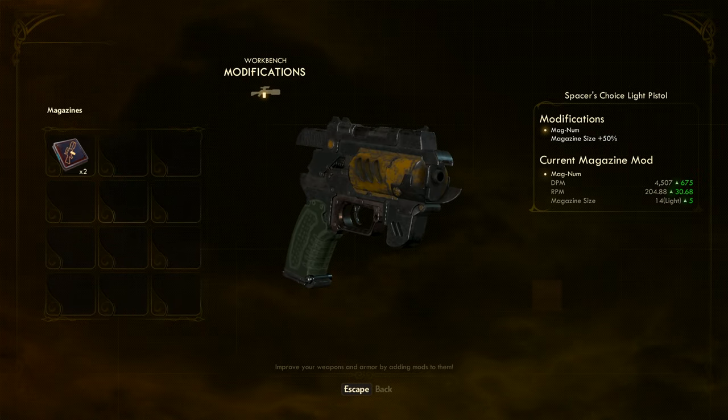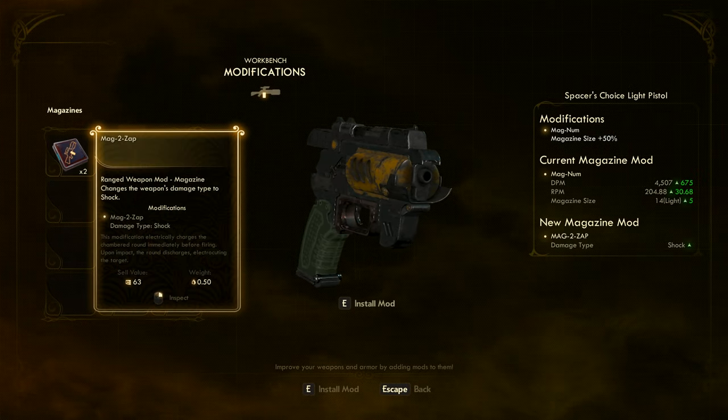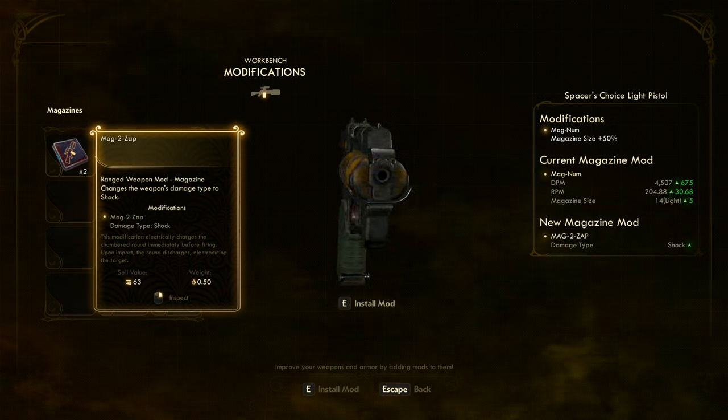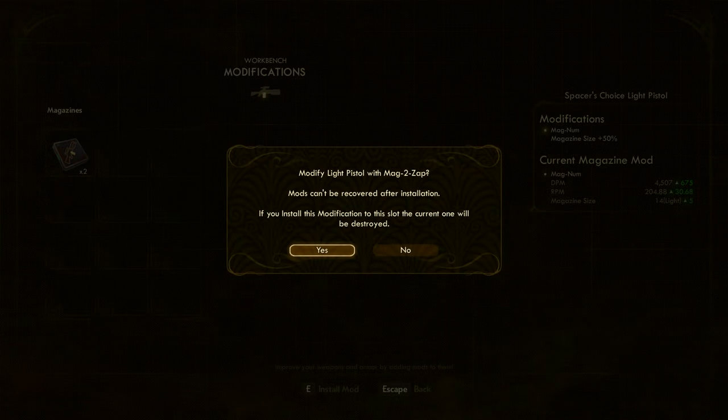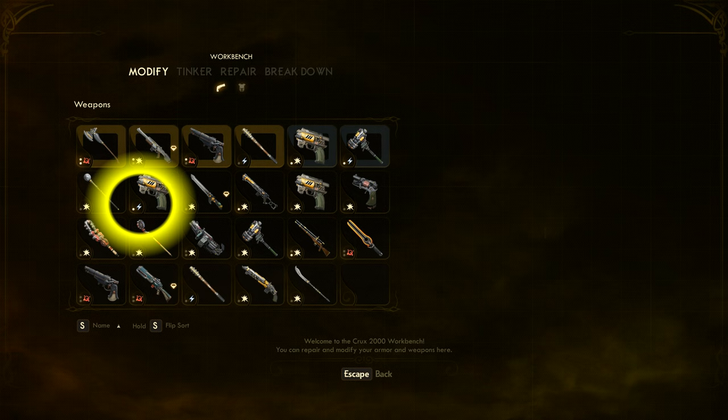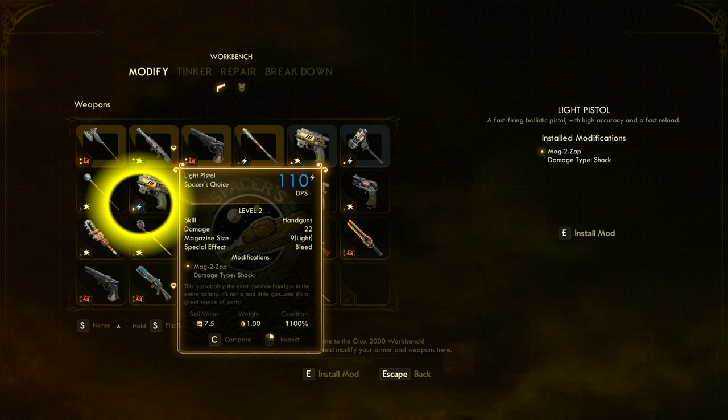We press E to modify. We see that we have a mag-to-zap modification, which changes the damage type to shock. We press E to install the mod. Say yes. And now, if we back out, we can see our pistol is doing shock damage.